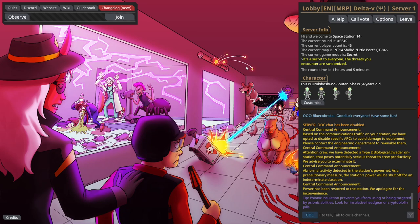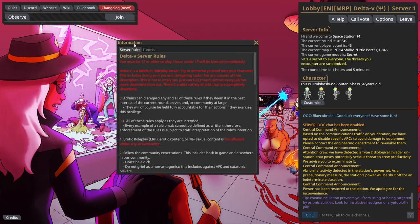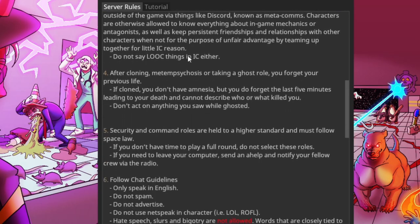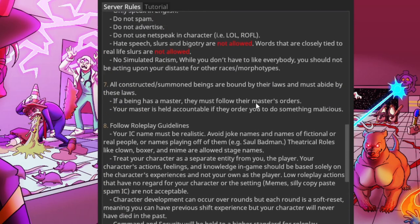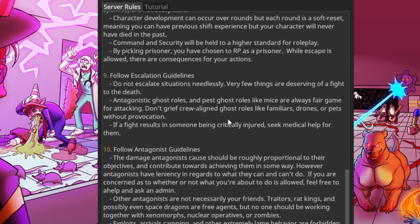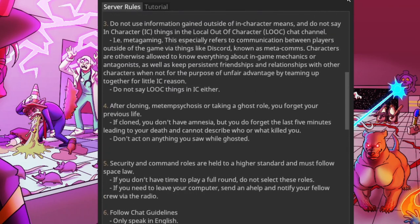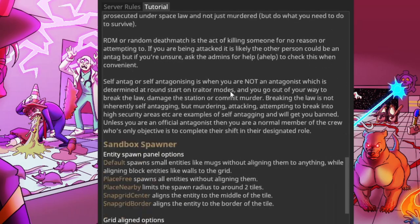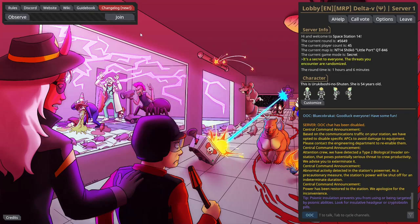So you've connected to Delta V and you're now here going, what on earth is going on? Firstly, here are your rules - I really do suggest that you read them. Please don't get banned; just read the rules. There's also a tutorial in the top left that you should read. Discord is useful if you want to ask questions, and the website and the wiki are very useful as well.